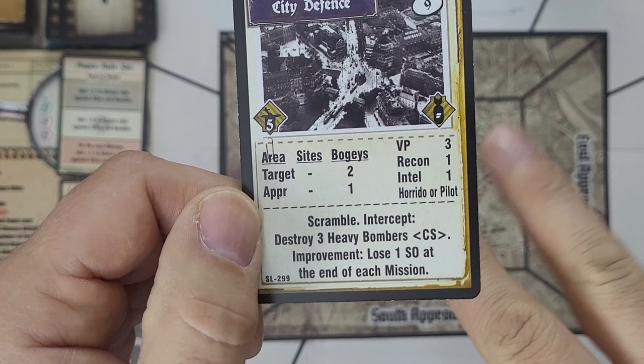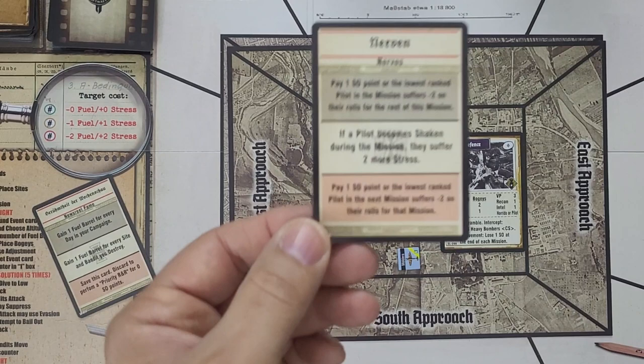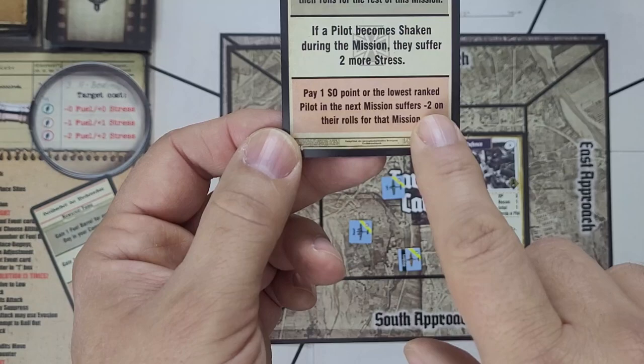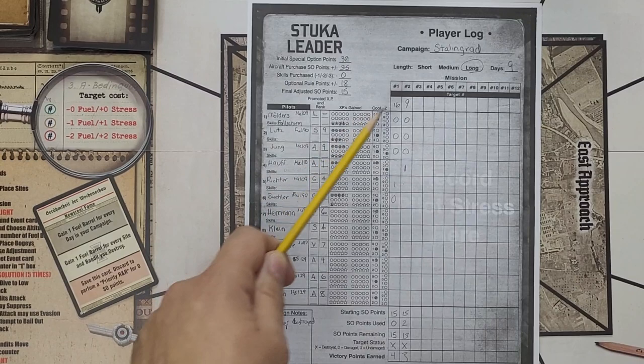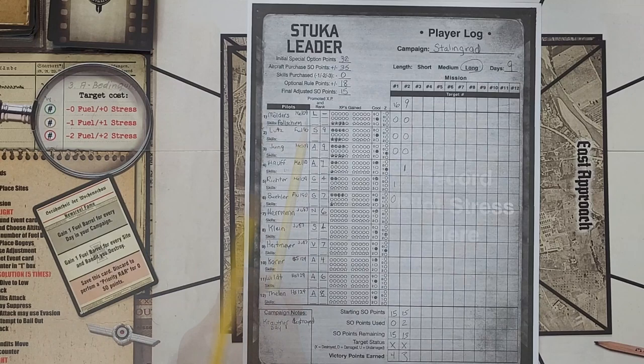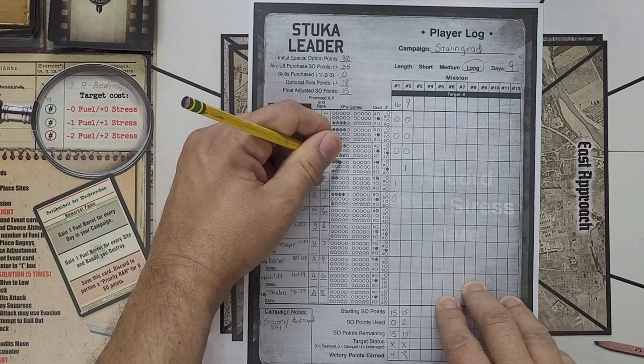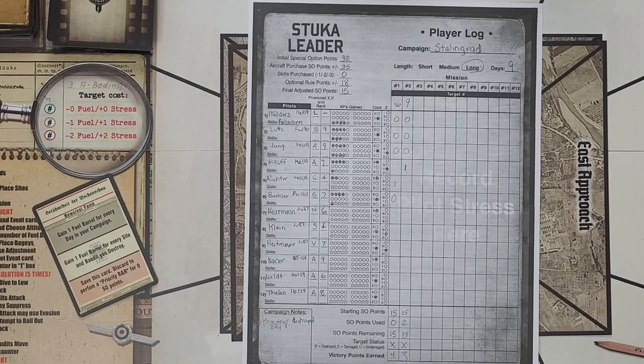We didn't need our Horido, so we will go with the new pilot option. For our homebound event, we have to spend SO to avoid having our lowest ranked pilot suffer a minus-2 on all his rolls in the next mission, so I will spend that SO point. Target nine is destroyed. Hauf doesn't have cool, so he's the only one who ends up with some stress. Melders gets two XP for the mission, the same as everybody else, but because he's legendary and an ace, his XP get awarded to someone else — we'll give them to Hauf to help him get caught up. Now we have three pilots with four XPs each, and hopefully we'll be getting some promotions pretty soon.